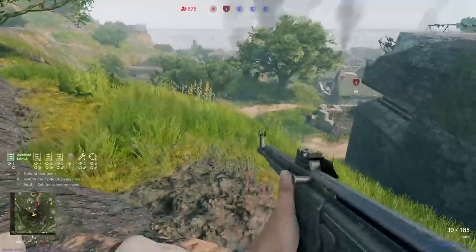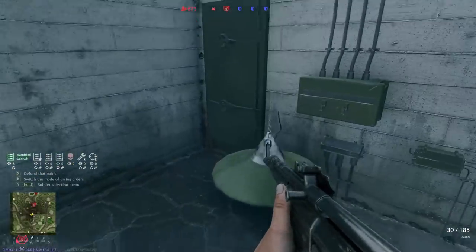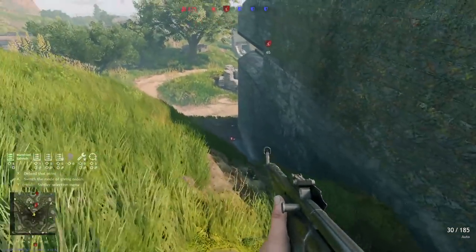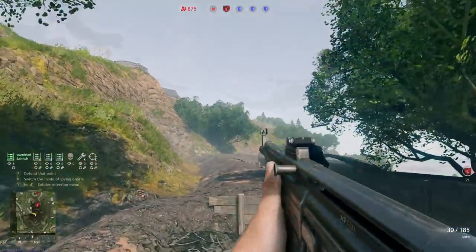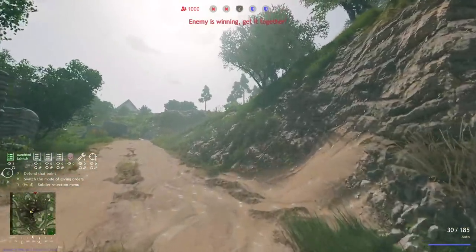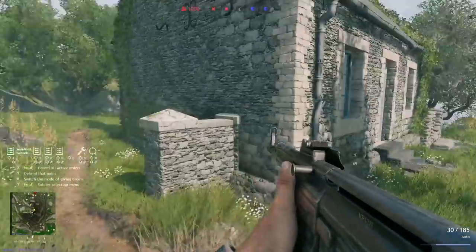The other important area to hold is this left side, because they're going to want to run up here and around the back and flood into the objective. You don't want that to happen, so play very aggressively, keeping them off the objective and as far away from you as possible. Utilize those MG42s to keep them back. They're going to try to flank along this ridgeline — don't let them. You don't always have to be on the objective to be defending it, but if the objective starts to fall you need to kick it into overdrive and get there, because those objectives are very hard to take back once you lose them.